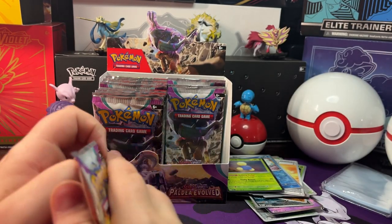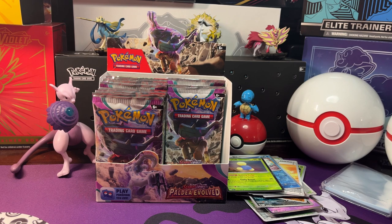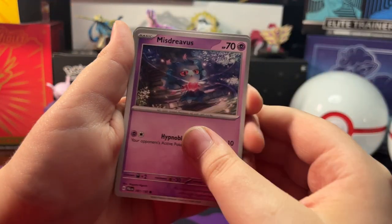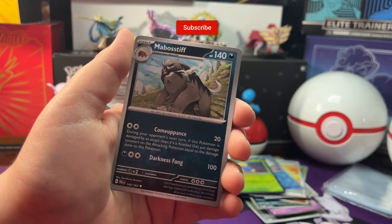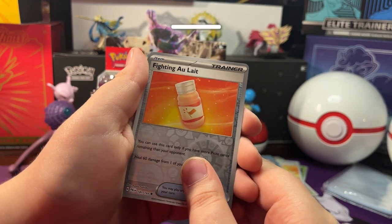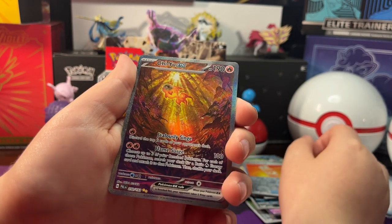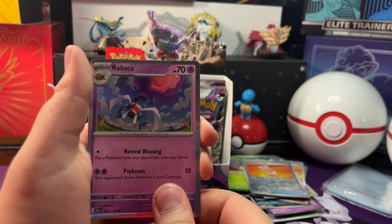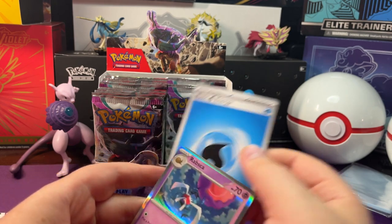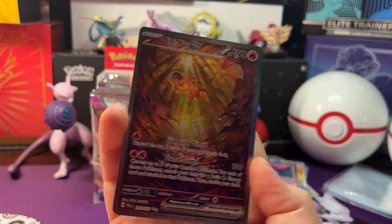Now let's open up our next pack. We got Murkrow, Misceavus, Sneasel, Grafita, Paladin Tauros, Luxio, Mobostic. Reverse Holo Fighting, A-U Light, A-U Light. And a Chi-Yu EX Special Illustration Rare — pretty awesome! And behind it we have a Holo Rabsca. Oh yeah, I got it right!